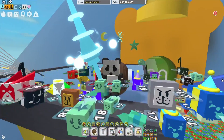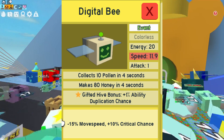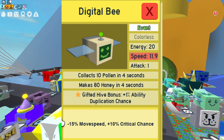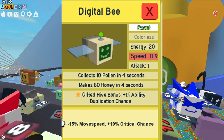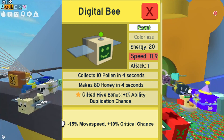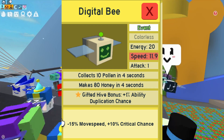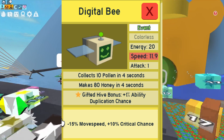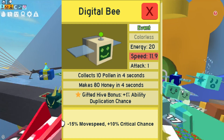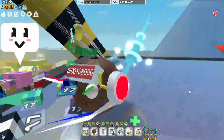Here are the Digital Bee's stats: it's an event bee, it's colorless, it's got 20 energy, its speed is 11, its attack is one, it collects pollen — yeah, 10 and 4 seconds and 80. It's not a very good bee. The gifted hive bonus is one percent ability duplication chance, so we're going to have to see what this duplication ability actually looks like.